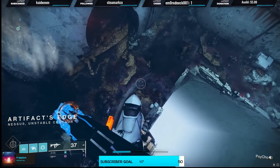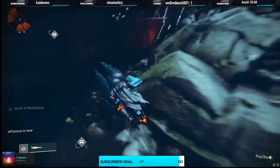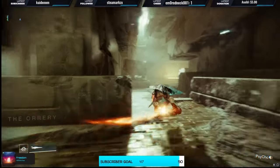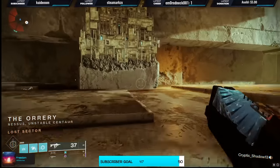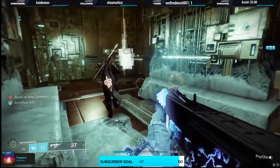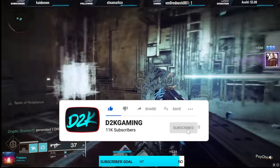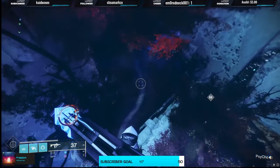Now we're heading over to Artifacts Edge. There are going to be three hidden oracles in these lost sectors and I'm going to take you through every single one — show you exactly where it is, how to get there, and what you have to do. As you see, 'Oracle — Unauthorized Access' pops up because there's an enemy that spawns right there. Once you kill that enemy, you can go up and interact with it. That gives you your first oracle.